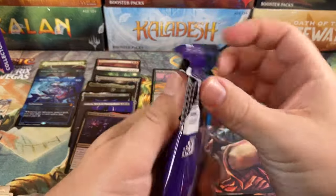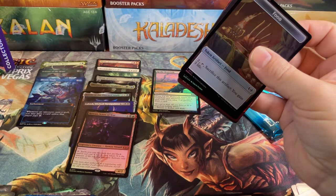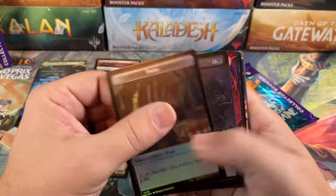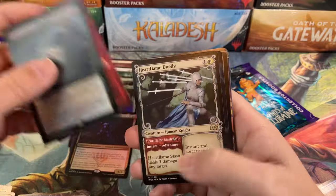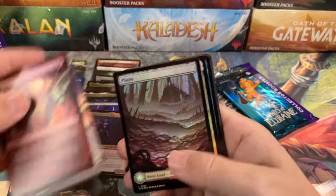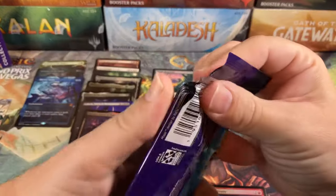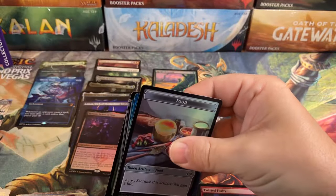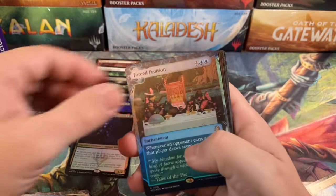Two more packs. The enchantments have really helped out — that seems to be the case with all of these boxes I open. If it wasn't for the enchantments, we'd be hurting. Food fairy, Lord Skitter's Blessing, Mana Flare — nice! Heartflame Duelist, Wrangler's Frank, and the Three Blind Mice, Drummers, Virtue Planes — and that's it. Last pack — come on, give us something crazy! The first few boxes I opened on this case I got a crazy amount of confetti foils, but I haven't gotten any in this case yet.